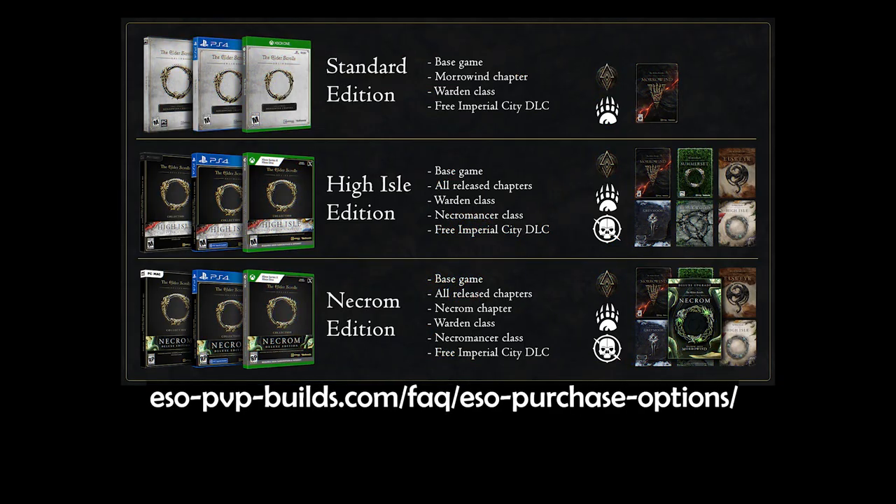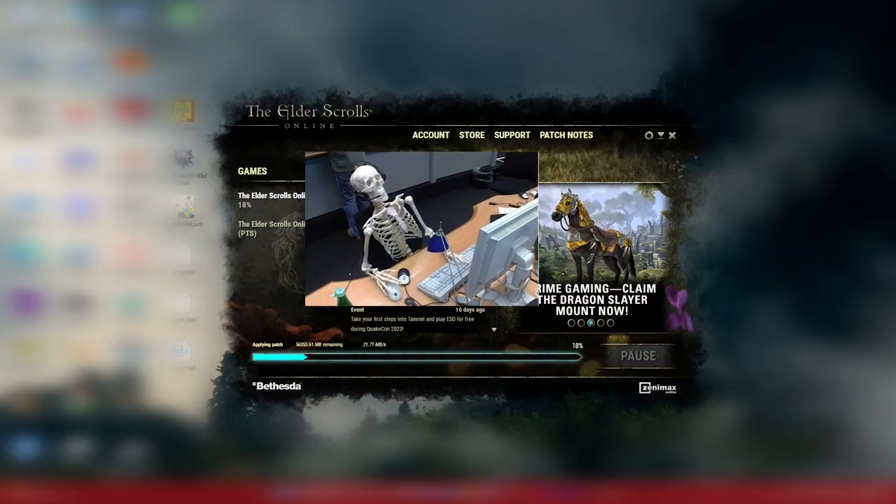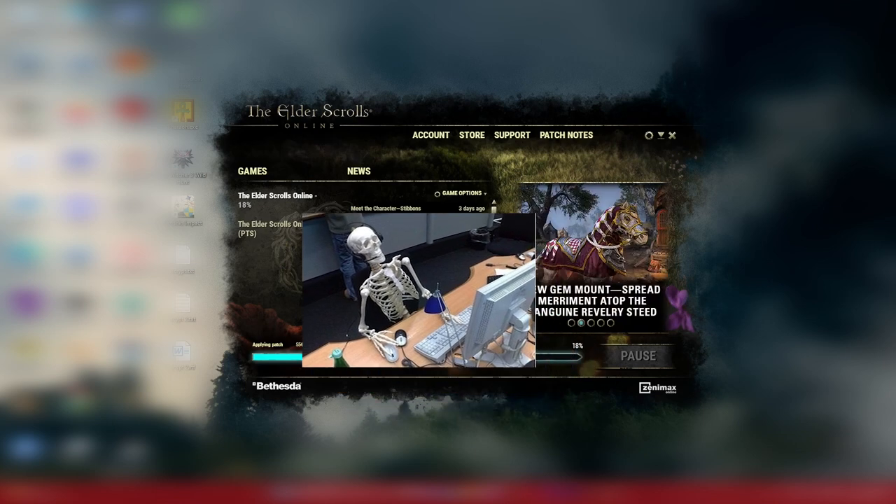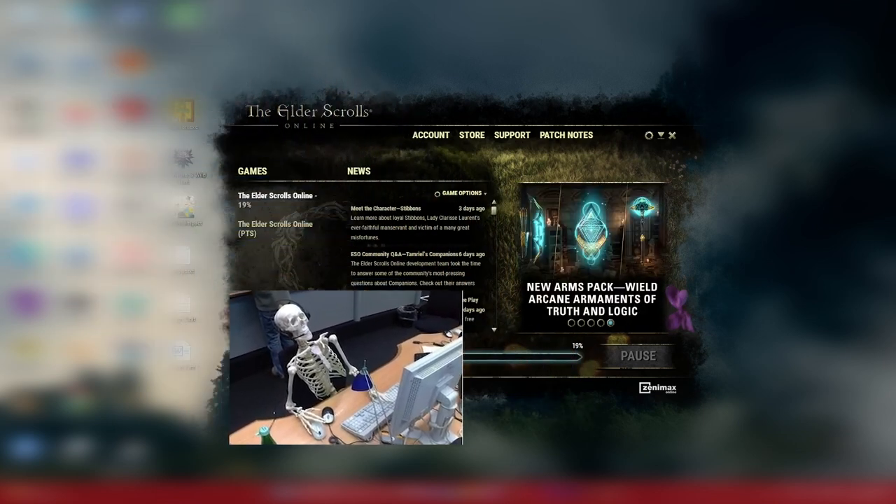Here's the purchase guide that explains what chapters, DLCs, different editions and subscription is. It takes 125GB to install and then shrinks to about 100GB, so make room accordingly. The progress bar is purely decorative, so stop watching it and go do something productive for a couple of hours.